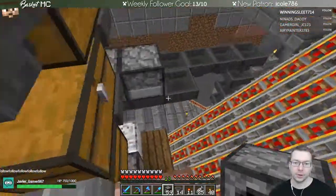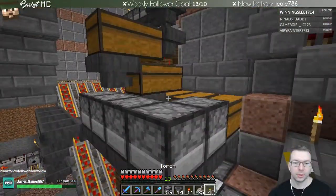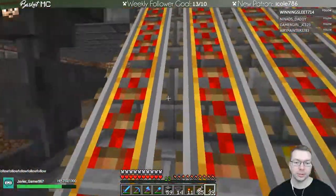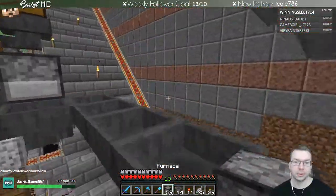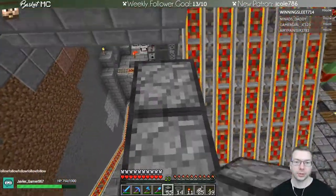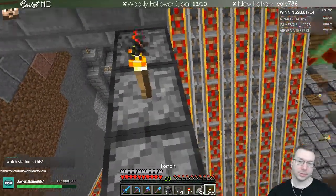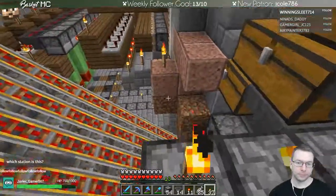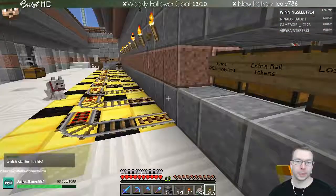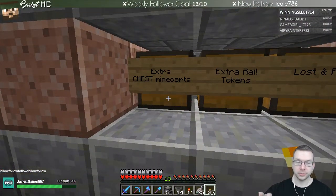Now if we go - oh, like that. We need to get over to those. I think if we come on this side we can get over there pretty easily. Yeah, so those need to go on top. Which station? This is the main Basket Rail station. What I'm doing is adding extra signs here for extra cards - this is for extra chest mine carts.